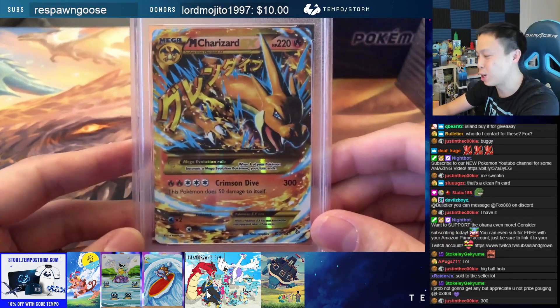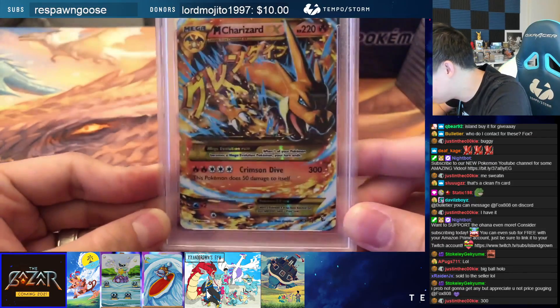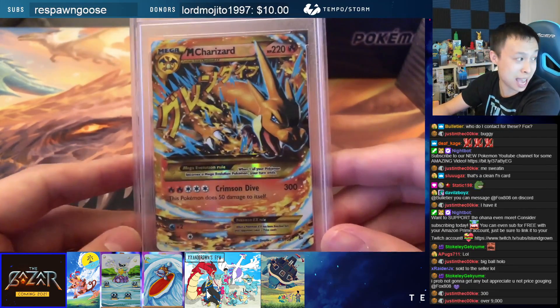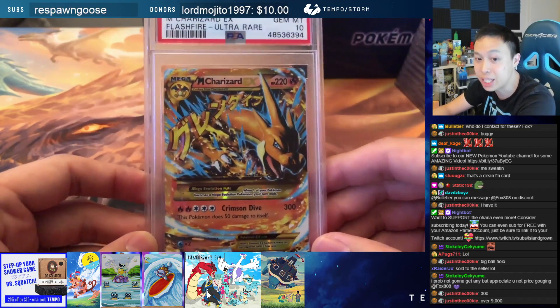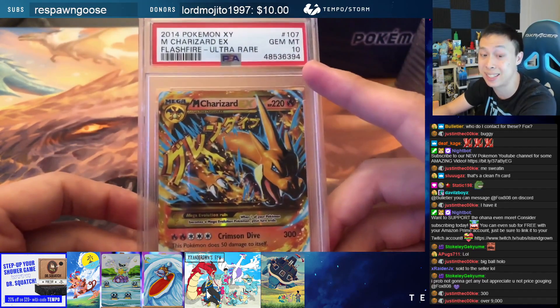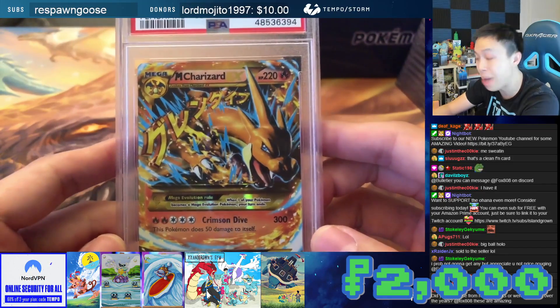Flash Fire Charizard EX — look at this. This is actually the Secret Rare of the set. This one is going to be a big boy. This is actually a big boy card. It is a PSA 10. This card is listed at $2,000.